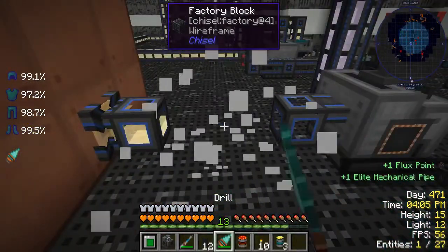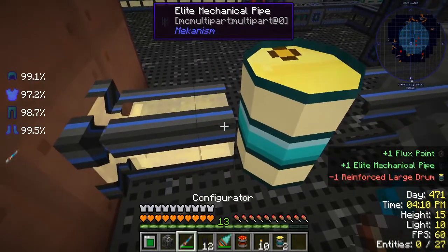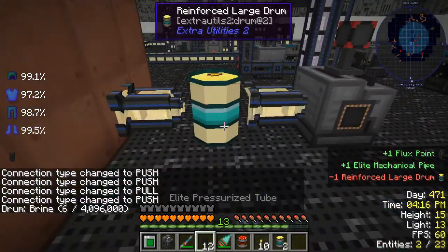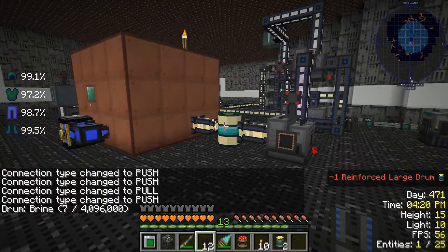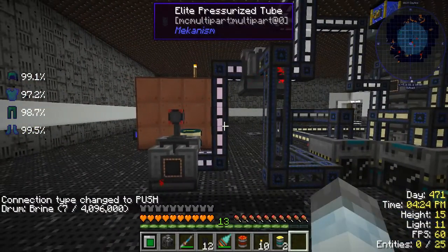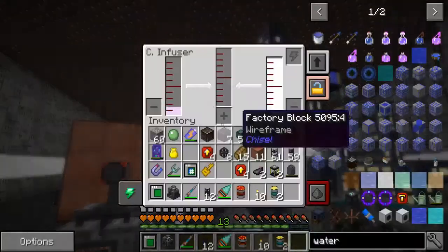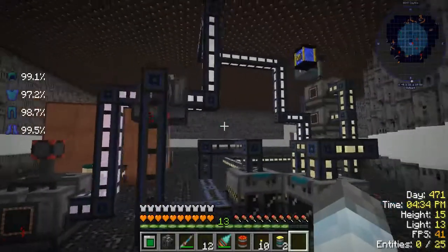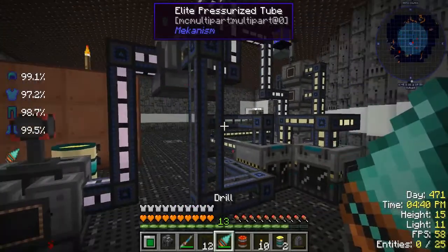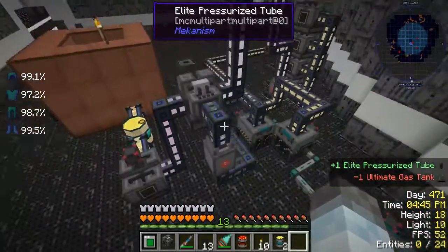We can also swap this — that way it'll build up some brine eventually. At the very least we'll be able to see where some buildups are. We kind of want some gas. Wait — is this chlorine? I think we do need chlorine for something, so I'm going to slap a gas tank here as well. I think that's a good idea.